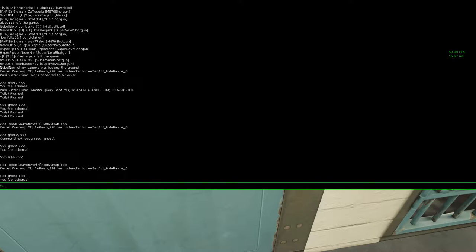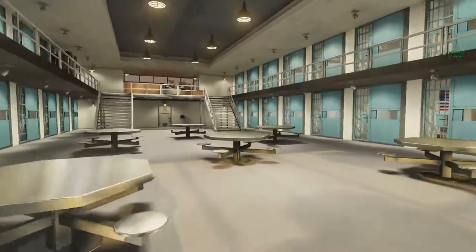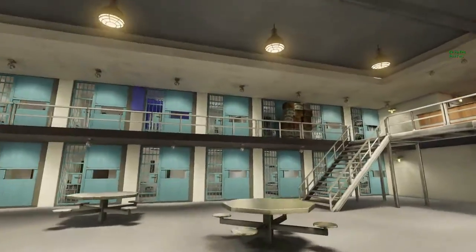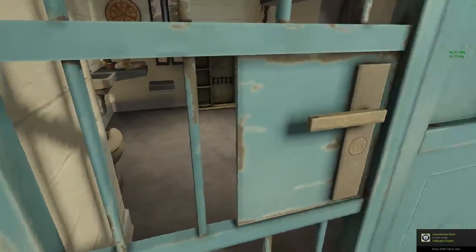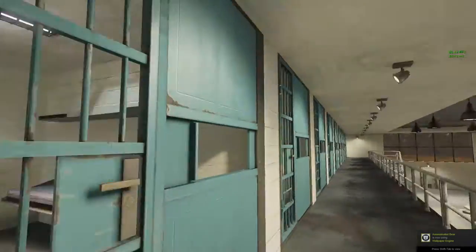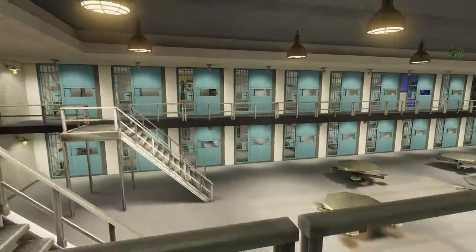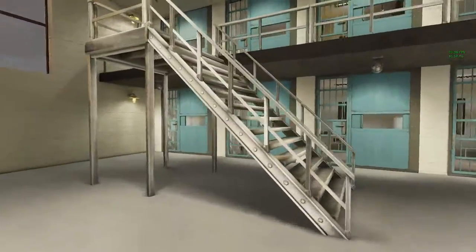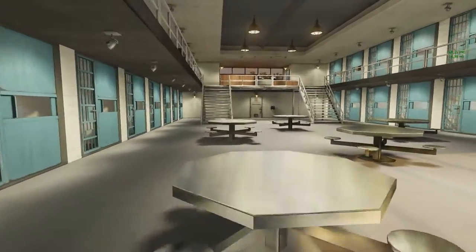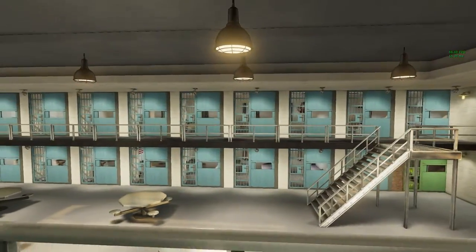Go outside of the cell and then open up the console again and type 'walk'. You can walk around and look at all the cells and look inside them. There's artwork inside cells — like every other cell or something. There's a door in this cell. Wait, what cell? Bottom row. Do you see the American flag cell? It's on the opposite side, to the right.